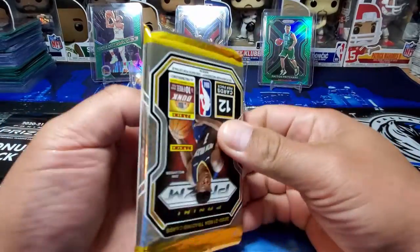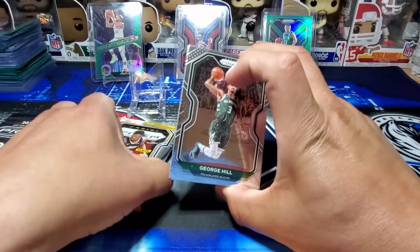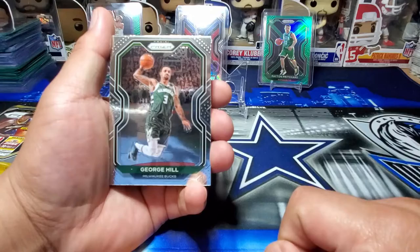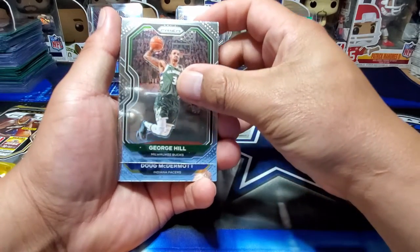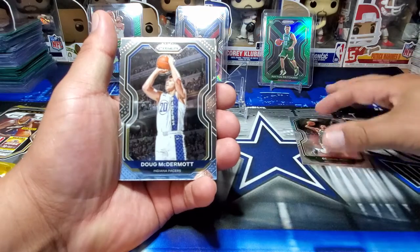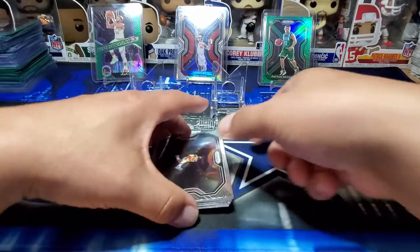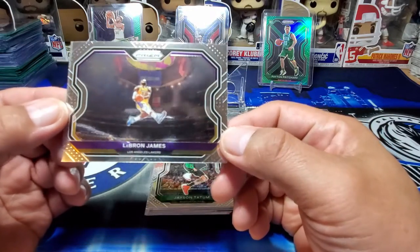Still looking for a big rookie. The LaMelo Ball still has not made an appearance yet, so definitely looking out for him. Without further ado, let's get right into it. Starting out the rip with a George Hill, Doug McDermott. There's a LeBron base — this is one that I haven't got yet either. Very iconic card.